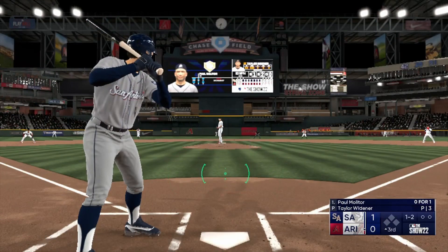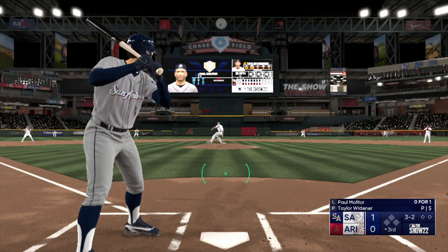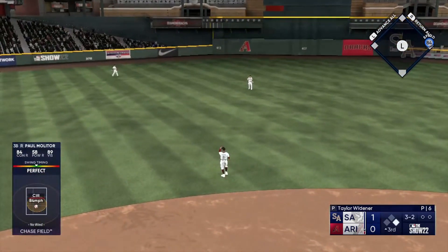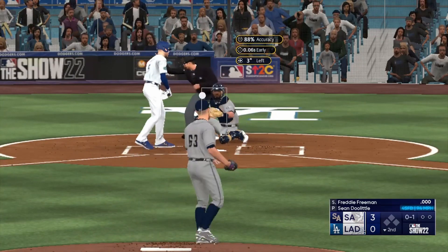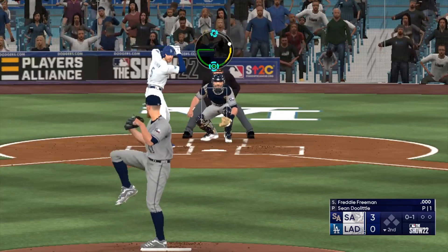For hitting, I like to use zone hitting, which allows you to aim with the left stick and swing with the face buttons — each button corresponds to a different type of swing. When you hit a home run or a perfectly timed swing, it is the most satisfying feeling in the game. For pitching, I like to use pinpoint pitching, which allows for the most control over your pitches. It's the hardest type of pitching to use, but if you learn how to use it, it becomes the most rewarding option with the most accurate pitches.